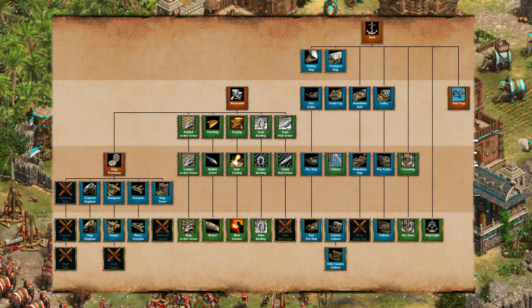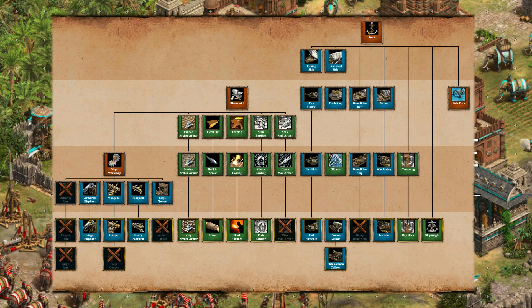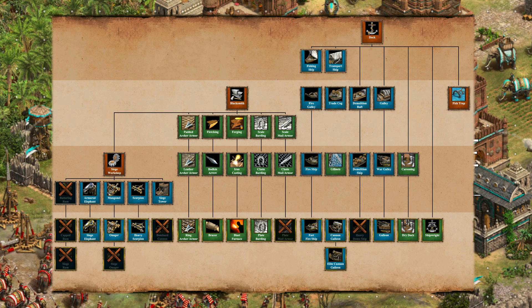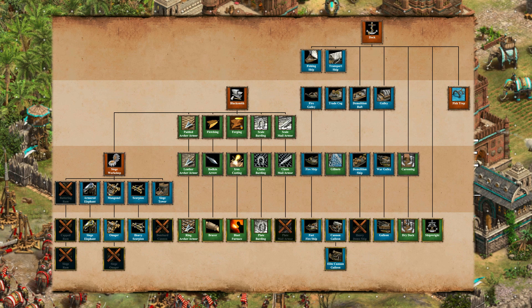In the siege workshop, they don't get any rams but they do get the armored elephant and the siege elephant, which must be incredibly strong against buildings. They get mangonels, onagers but not siege onager, scorpions, heavy scorpions, and siege towers, but no bombard cannons. The blacksmith is fully kitted out except for the third melee armor upgrade, plate mail armor.